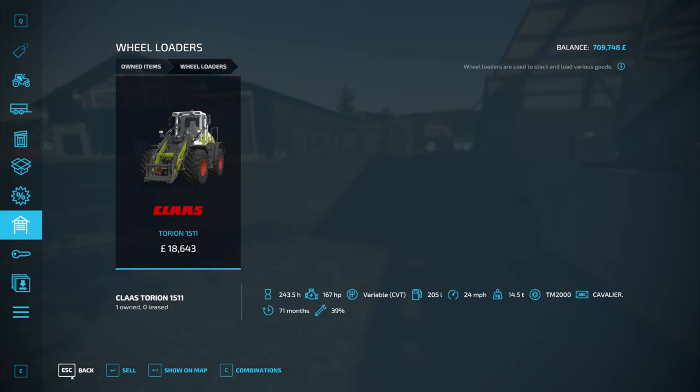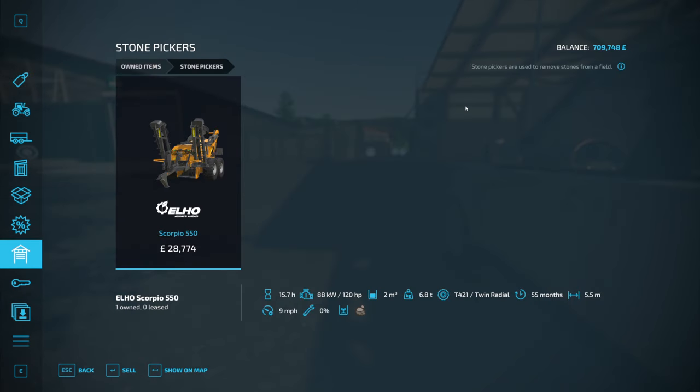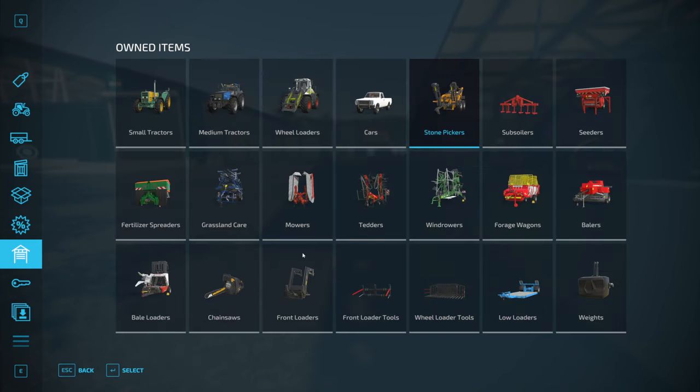You still have the Claas wheel loader. He's given you a large stone picker to start with as well, which is really quite generous, because stone picking is a chore - something that I don't enjoy doing but I do because it's in the game. And repeatedly leasing these builds up quite a cost. So to have one for free from the start, and the largest one available - very generous.